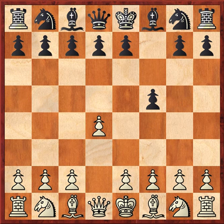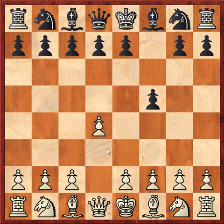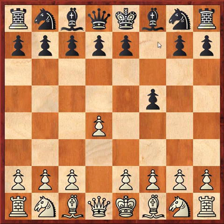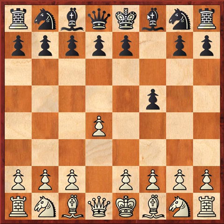Nf3 is also probably going to be played anyway at some point, unless it's the Stonewall Dutch with this pawn formation, where White wants to maybe play Nf4 and then d3 to put more pressure on the E5 square. Black usually plays E6 or G6 to develop the Bishop. G6 is the Leningrad Dutch, which in my opinion gives more aggressive results. E6 is kind of showing the cards already.